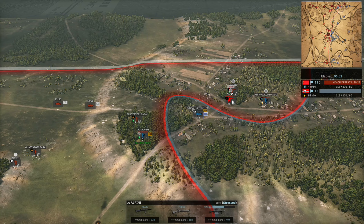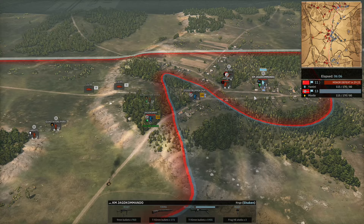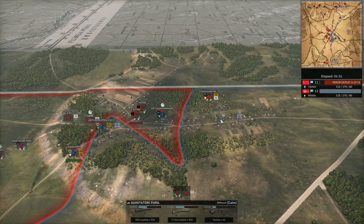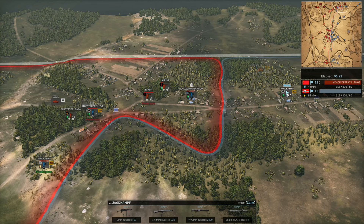Luckily for Mimil, the Alpini are too focused on the Jagdkampf to go after the Stoßtruppen, so they do get by. Jagdkampf going down though, and that Staghound's going to be an issue. Panzer IV coming in, but that does not trade well — the Staghound can kill the Panzer IV. At closer ranges the Staghound will definitely have decent penetration. The Jagdkampf is chilling out nearby with the Panzerschreck, which is a bit of a problem.